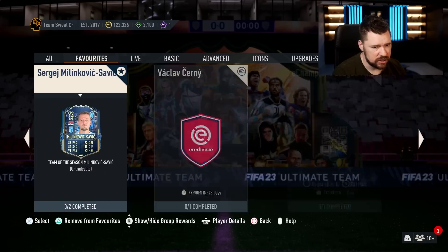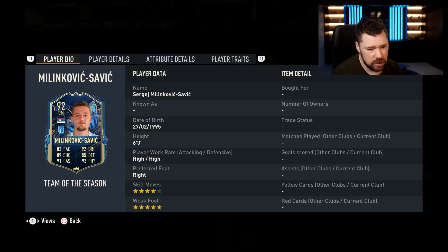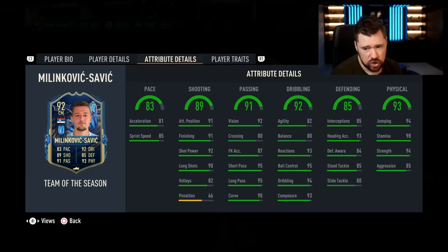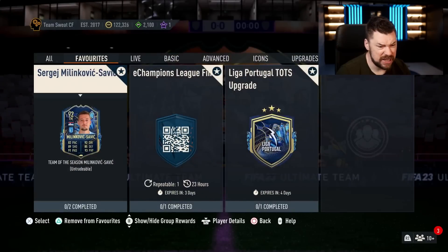Milinkovic-Savage — four-star, five-star, six-foot-three, high-high work rates, outside the foot shot trait and power header. Super physical, good defending, really good dribbling, good pace, really good passing, good shooting from range. That's a pretty legit card to be fair.